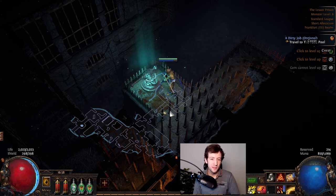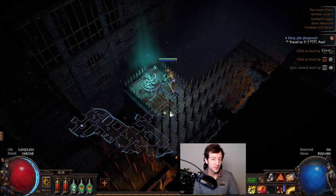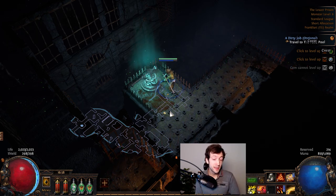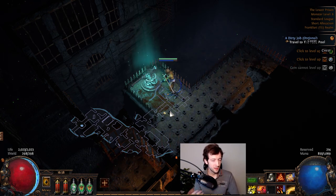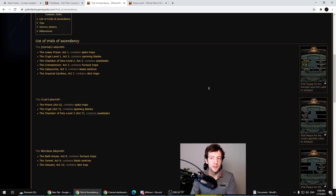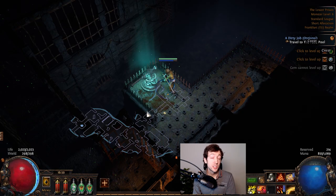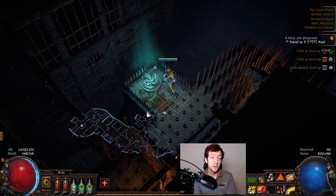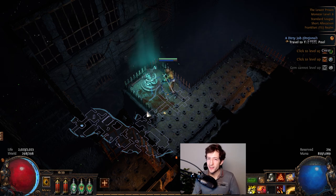That's about it for this guide — I hope it helps you. There are some things that need explaining and I hope I could cover the bare basics so you can start building your knowledge base from there. I recommend checking out the PoE wiki, where you can search for any skill, unique item, quest, or monster. There's a lot of information out there to help you. Also use the in-game tutorial that pops up when you start — take a minute to check out the help pages. So that's it, I hope you liked this video — see you next time.